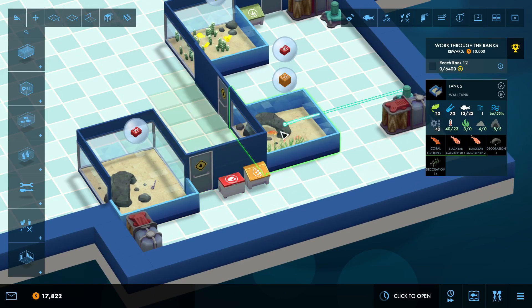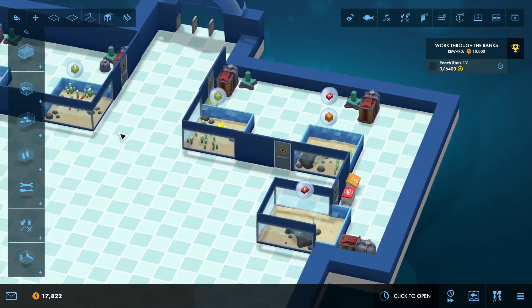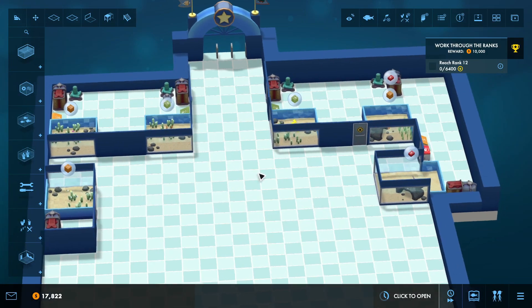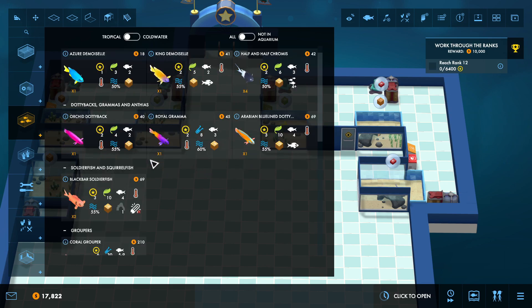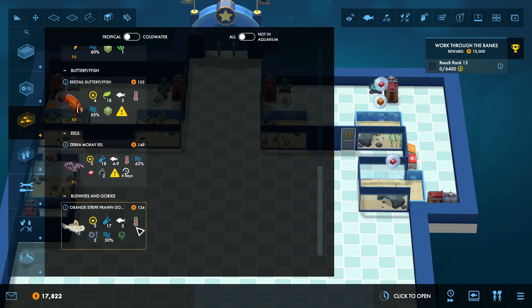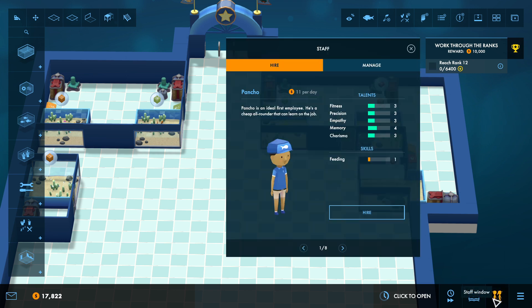Something we're going to work on is a work zone — this will probably be my work zone for my starter animals. I do believe I have one of everything except my goby, and I have plans for incorporating some other animals with that one. We're going to hire Poncho — ideal first employee, cheap all-rounder — for feeding. Wade is a bright marine biology graduate who can learn to work equally well with machines and animals, so we'll hire him for feeding and fixing.